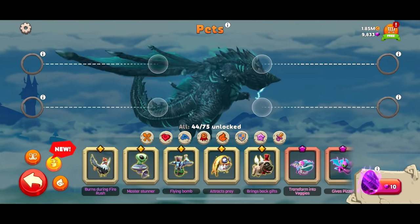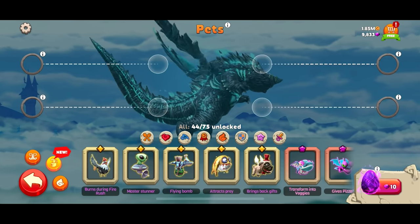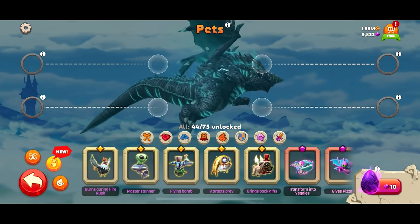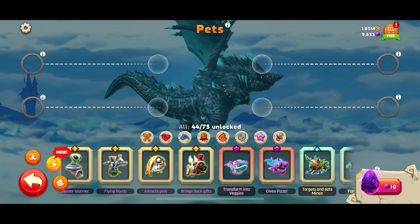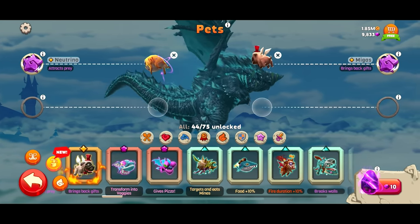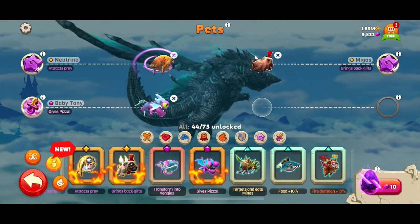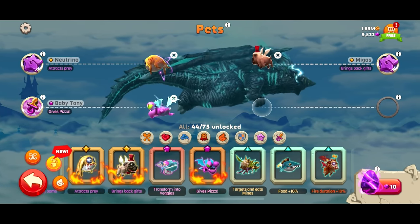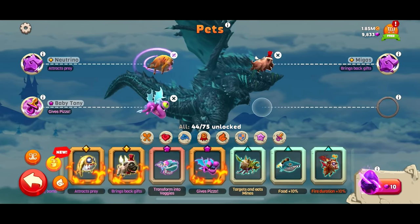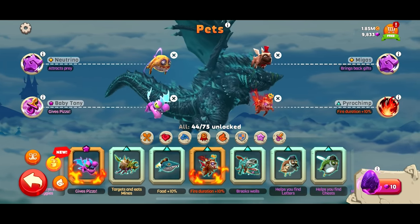Geogantus. What about getting some pets in here? I think the further to the left we go, the better our pets are. Burns during fire rush — that chicken looks funny. Alien master stunner looks nice, stuns enemies. A flying bomb, attracts prey. I like the idea of attracting prey. Brings back gifts, that could be nice. The guy transforming into veggies, I don't know. I like the pizza. How can I say no to pizza? I could never say no to pizza — unless it's got mushrooms or pineapple. I'm a pepperoni guy through and through. We got room for one more pet — let's increase our fire duration. That looks like some good pets.